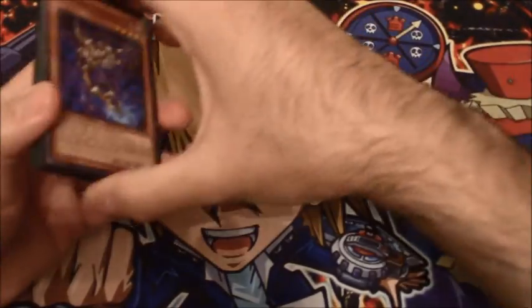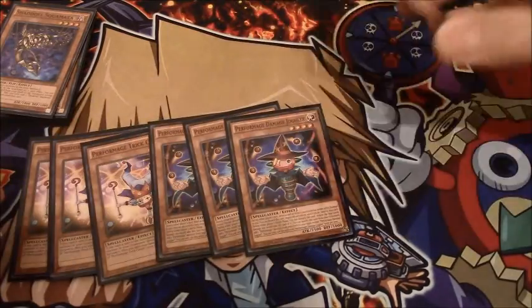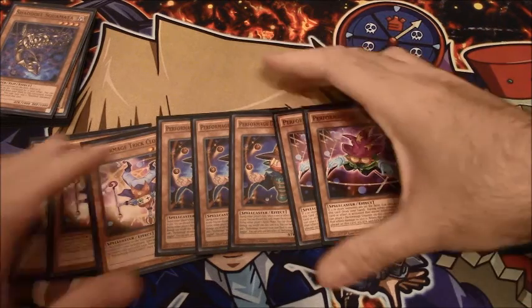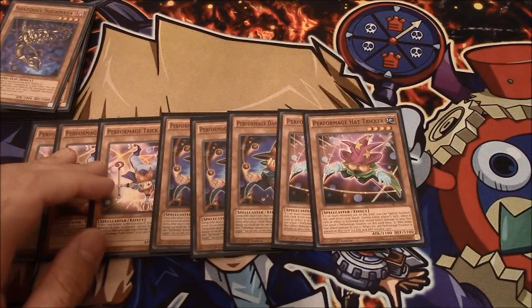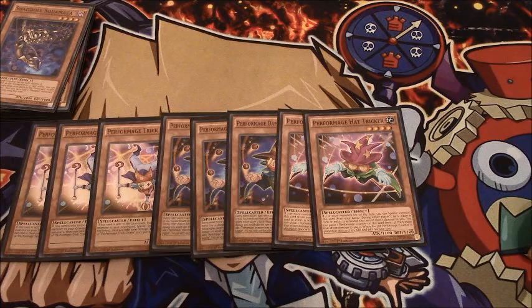For the other half of the engine — which is where this deck gets its name from — I'm running 3 Performage Trick Clown, 3 Damage Juggler, and 2 Hat Trigger. These are the Performages, one half of the Clown Blade Engine. You guys should know what that does — it was getting a lot of attention, but then Lavavel Chain took a banlist to the knee, and rightfully so. The card's degenerate and while it made a lot of decks including Clown Blade fun and easy to play, Lavavel Chain was incredibly degenerate.